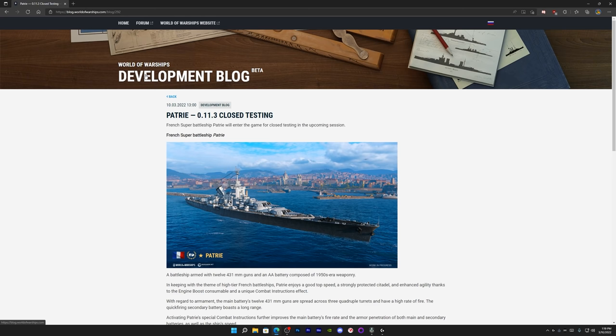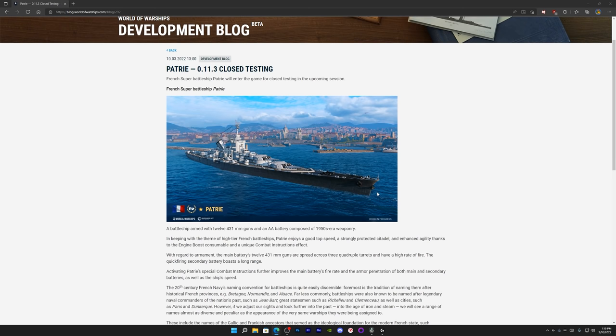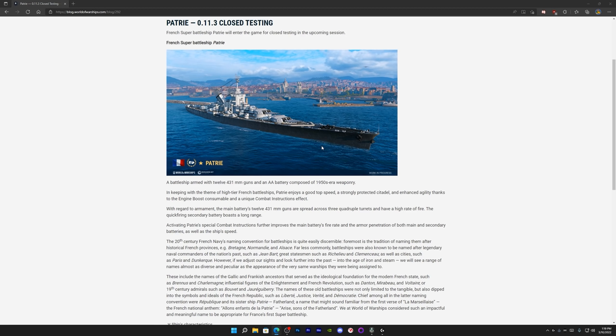I wanted to take this opportunity to discuss the recently announced World of Warships developer blog post. First up, we've got a super battleship in the same team design as the Edgar, the Satsuma, and the German battleship design. This one is rocking 12 431-millimeter guns on a three-gun turret setup.